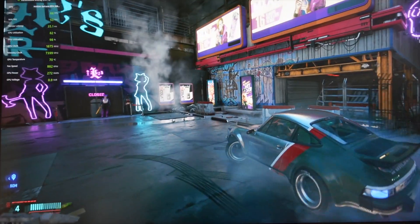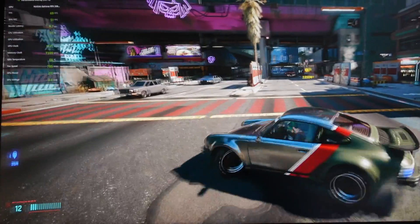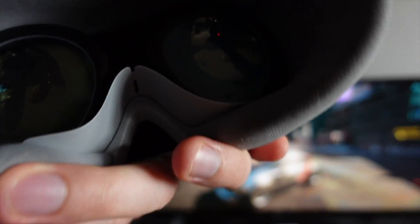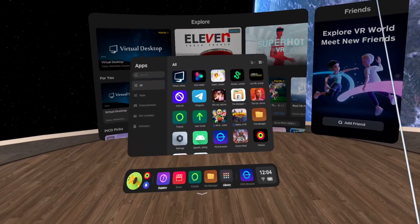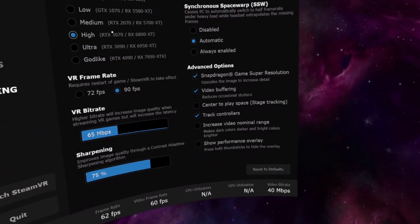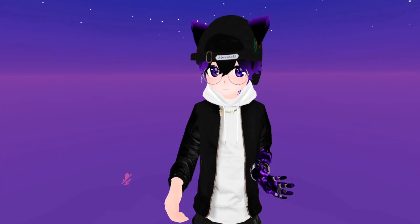Man, I love DLSS. One button click and I get more FPS. If only this worked in VR. Well, it already does — in some experimental games. Virtual Desktop just introduced a universal upscaler for any VR game. It should work even in VR Chat.